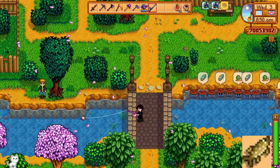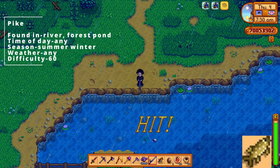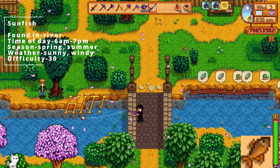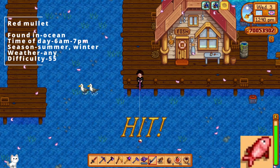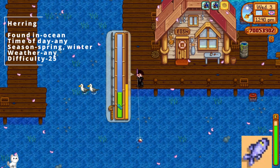The pike can be found in all of the rivers or the forest pond, at any time of day, in either summer or winter, any kind of weather, and difficulty level 60. For the sunfish, it can be found in any of the rivers, between 6 am and 7 pm, in spring or summer, the weather has to be either sunny or windy, and the difficulty is level 30. For the red mullet, it can be found in the ocean, between 6 am and 7 pm, in either summer or winter, any weather, and difficulty level 55. The herring can be found in the ocean at any time of day, in either spring or winter, any kind of weather, difficulty level 25.